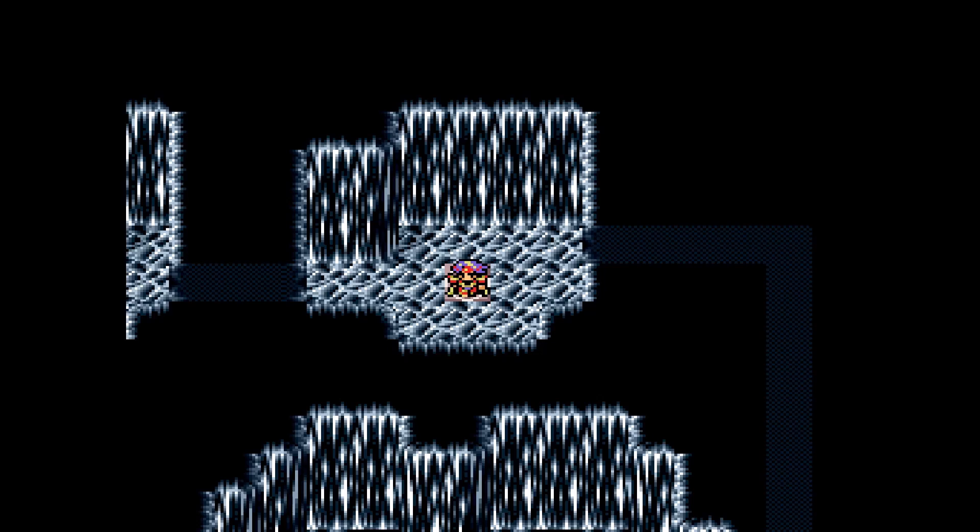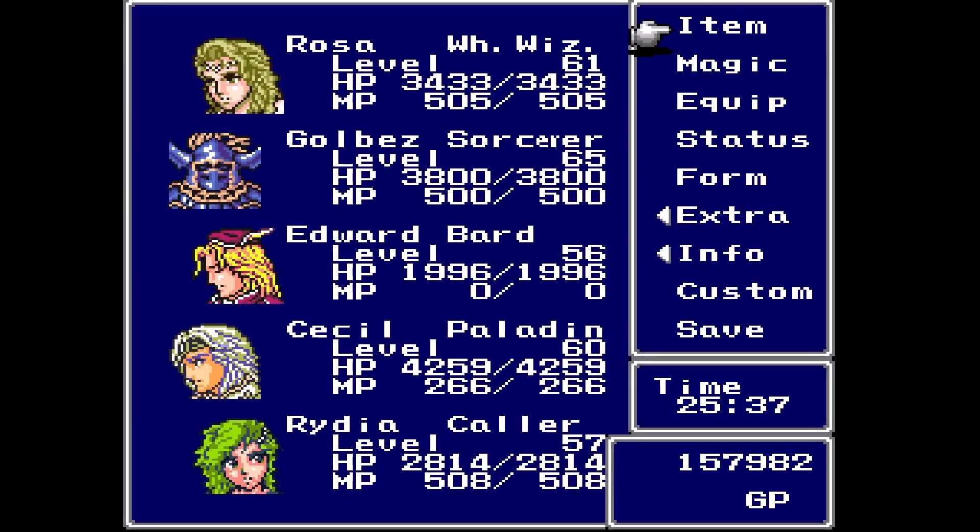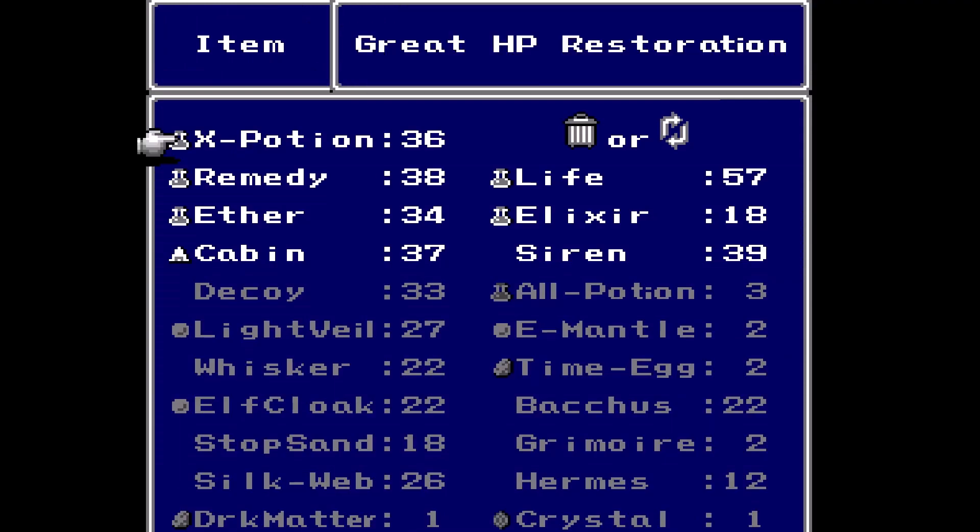We've gotten quite a few levels in this grind, but more importantly we got some items. Between shops and enemies that you can steal from, I've gotten my hands on Silkwebs, Hermes Sandals, Bacchus Wines. We already had Whiskers, I think, but also Elf Cloaks and Light Veils - the whole nine yards.